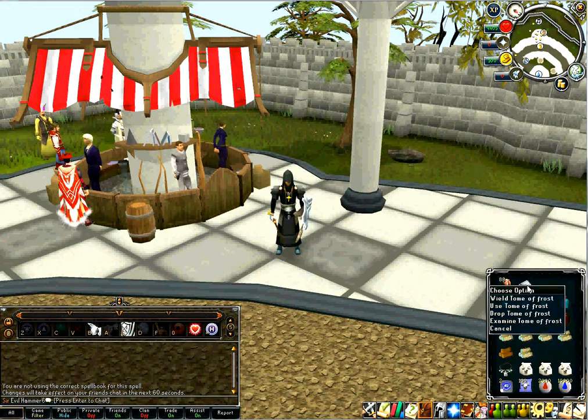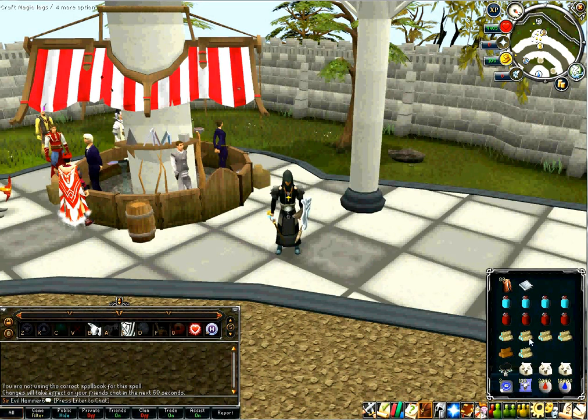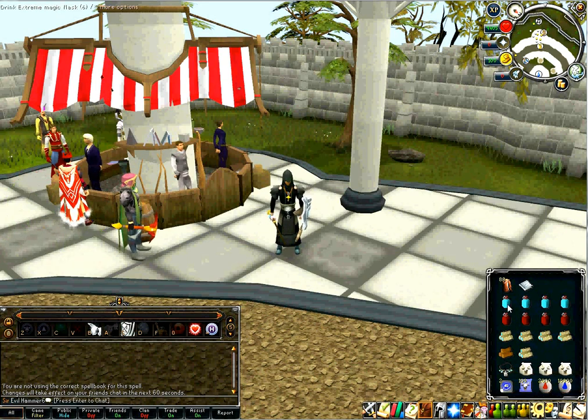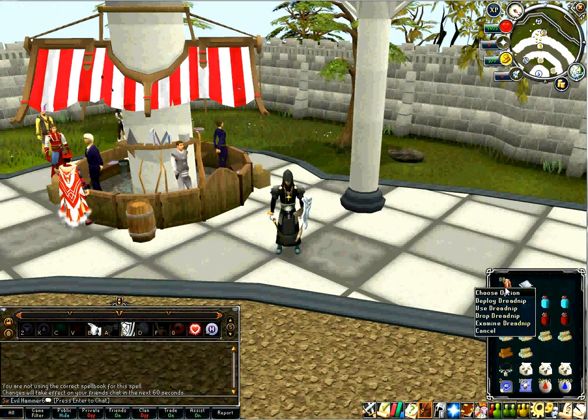I also have the Tome of Frost — I use that for kill count just to save a few water runes. I take three Yak Pouches and summon the first one before I leave. I use Trollheim Teleports to get there, which is just a House Teleport redirected to Trollheim — you need the Love Story quest for that. About 2,000 Blood Runes and 10,000 Water Runes will get you enough to cast along with the Yak Pouches for about a two-hour trip. I take four Extreme Magic Flasks and four Prayer Renewal Flasks. Overloads are kind of a waste in EoC since you don't really need defense. I also take Dreadnips, which help a little bit when you're soloing — in groups you probably don't need them.